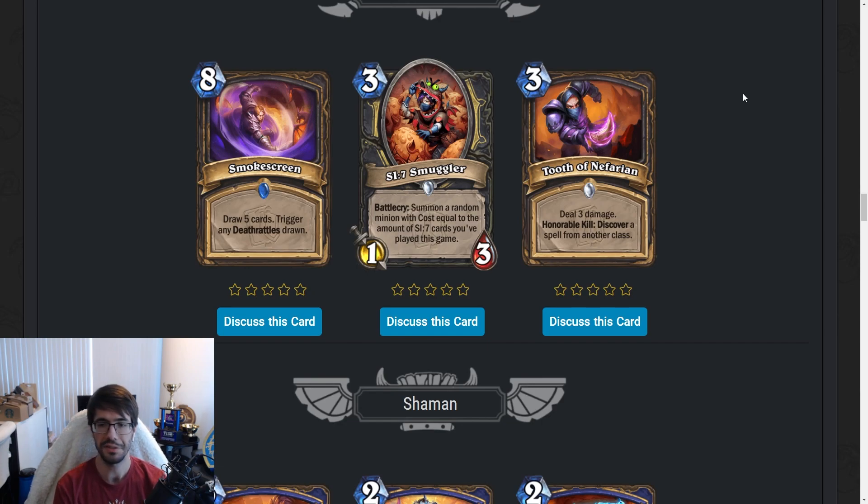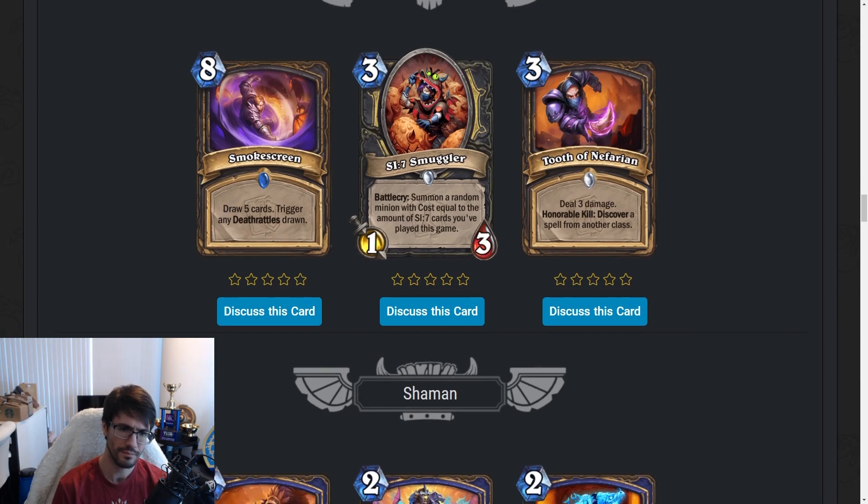Tooth and Nefarian — three-mana spell. Deal three damage — this can go face. Honorable Kill: Discover a spell from another class. This is not great. Three mana deal three is not very efficient, and the Honorable Kill is nice but Rogue doesn't really care about this. Rogue likes tempo, and this is not a good tempo card. It can be a value card, and discovering a spell from another class is interesting, but it's really slow. Every Rogue deck we've seen is about tempo or combo. This might buy time for a combo and maybe finds cool spells to add, but it's just not exciting — too inflexible, too slow.